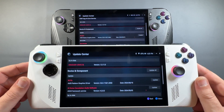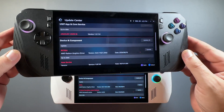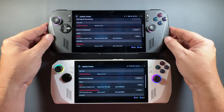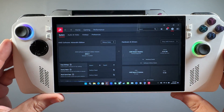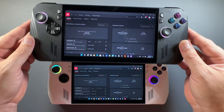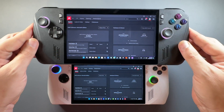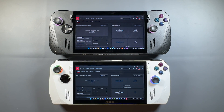The GPU driver update is showing up ready to go in Armory Crate for both devices. They're now going to be the same driver version, whereas they were different versions before. In AMD software, we were on 2431 for the Ally X — a March-dated official AMD driver — and 234028 for the launch of the OG Ally, also an official March AMD driver. No side-loaded stuff here; everything's been official since launch.